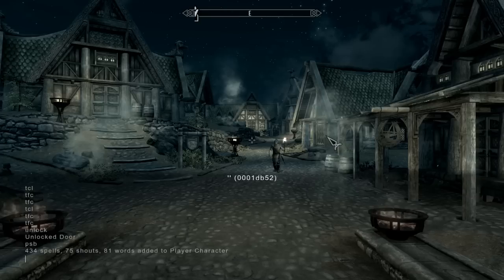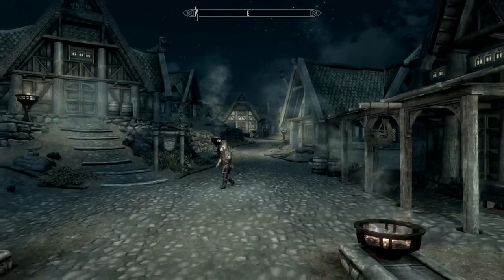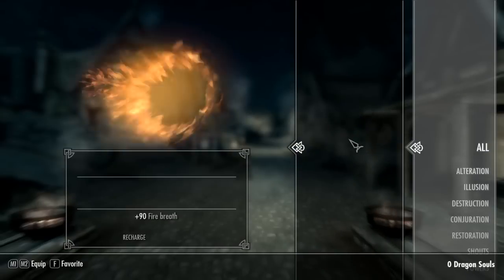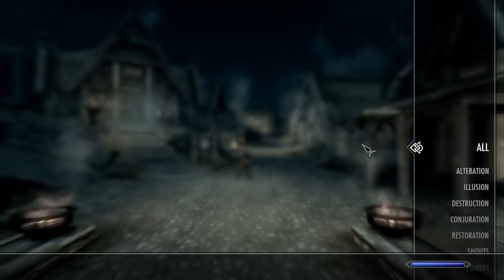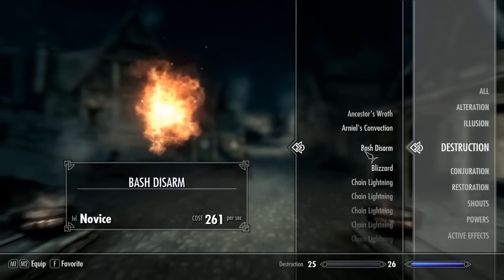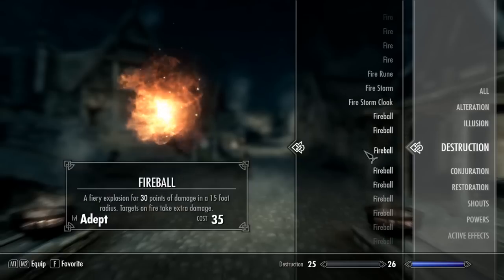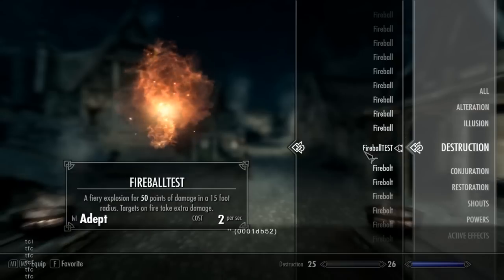The code is PSB. That gave me 434 spells, 75 shouts, and 80 words of power added to my character. Some of them have got no names because they were just test spells. If I go into Destruction, here's all these different spells — every single spell in the game. There's fireball tests as you can see there, which were used during development, and the animation is different from what it is in the real game.